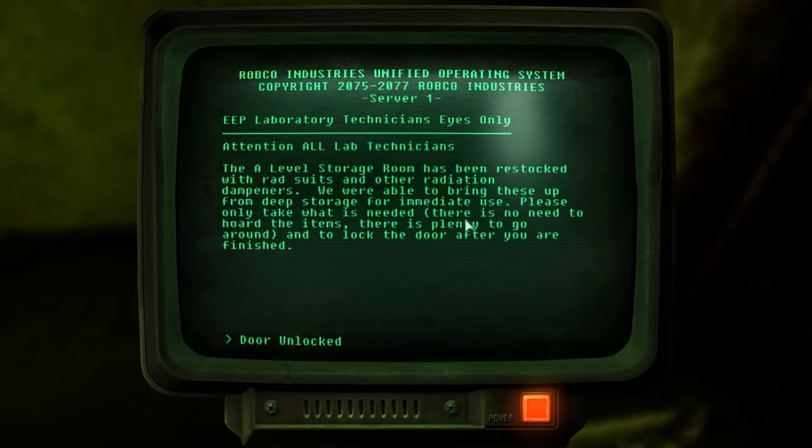Attention all lab technicians: the A-level storage room has been restocked with rad suits and other radiation dampeners. We were able to bring these up from deep storage for immediate use. Please only take what is needed - there is no need to hoard the items. They are meant to go around. Lock the door after you are finished.